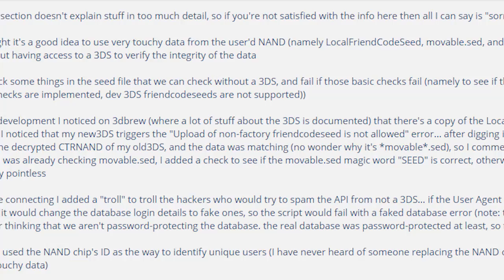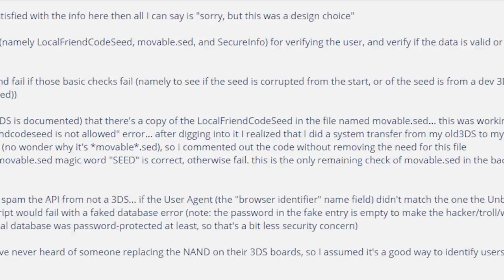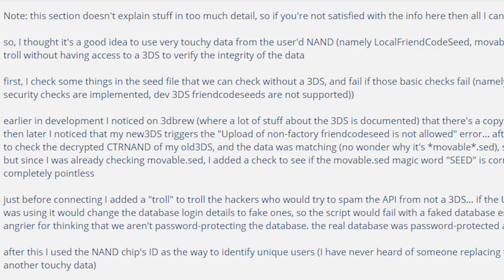In Marcus D's technical write-up — along with a non-technical write-up for those who just want an explanation — he says he thought it was a good idea to use sensitive data from the user's NAND, namely local friend code seed, movable.sed, and secure info, for verifying the user and checking whether the data was valid or handcrafted by a troll, without having access to a 3DS to verify data integrity. He also had an intention that in version 2.1 of Unban Me, users could actually restore from a backup on the server — which would have been a cool feature — but the whole thing blew up before that happened.